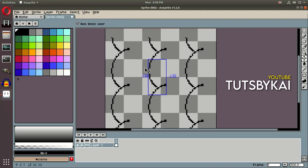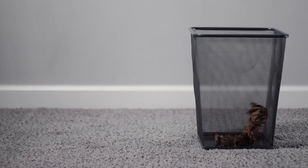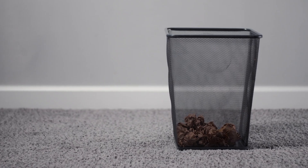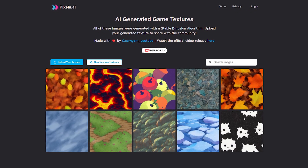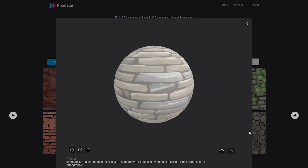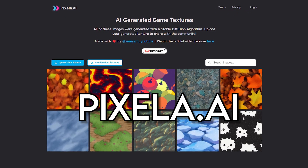As seamless textures are just a pattern, you can actually create them yourself. Programmes such as Aseprite or Photoshop can make it easy to create your own seamless art for your game. If creating your own seamless textures is not part of your prophecy, there are resources online to help. Notably, fellow game dev Samyam made Pixlr, an amazing website dedicated to hosting procedural textures created via stable diffusion algorithm. While not focused on seamless textures, a lot of the textures found here happen to be seamless — make sure to check it out using the link on screen or in the description below.